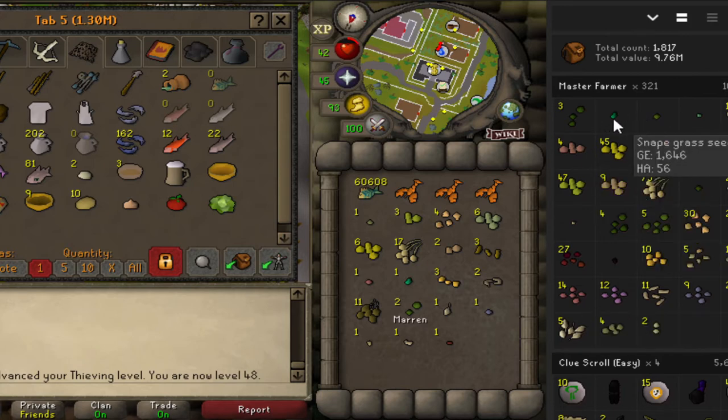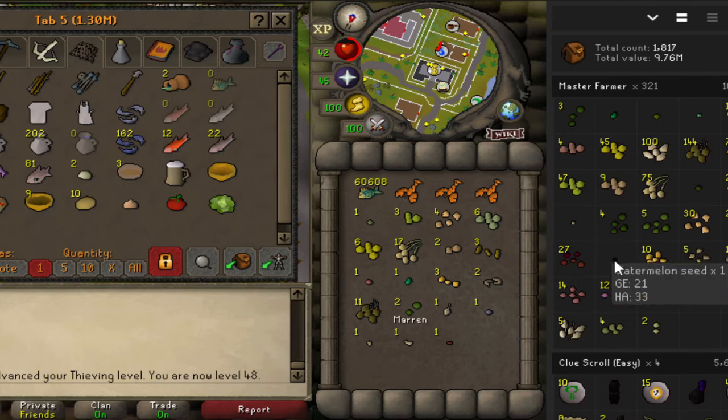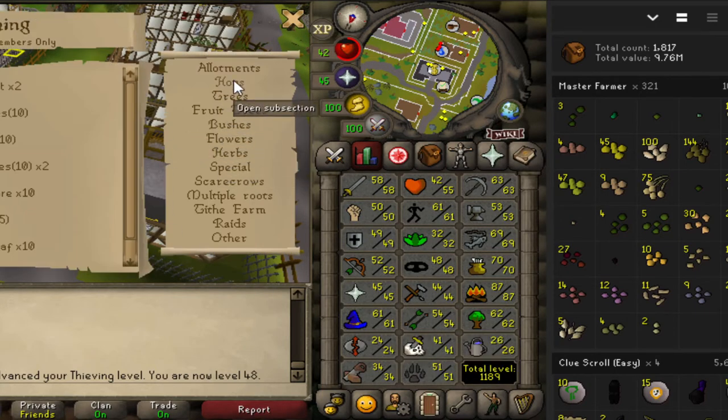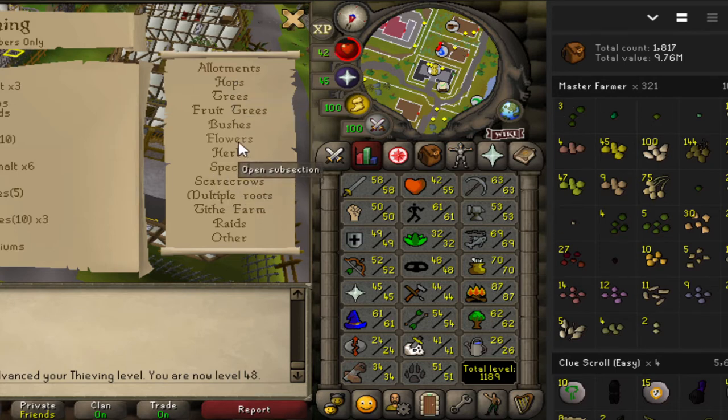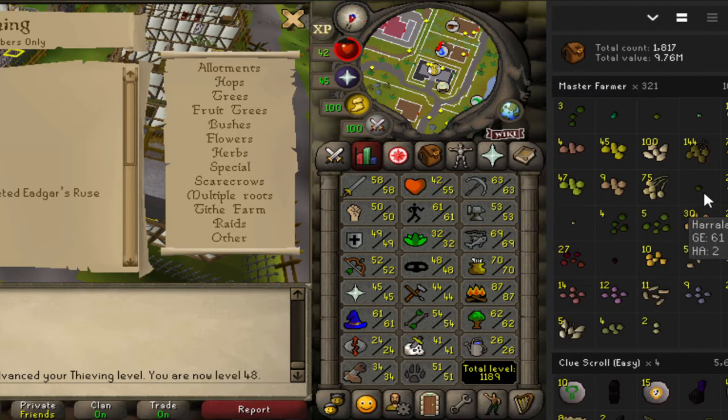Everything else is semi-okay - we've got a snapgrass seed, toadflax, seaweed spore which will be nice for later. We've got a few of the herb seeds we use for birdhouse runs, some vegetable seeds, and a few miscellaneous ones. We also have a couple of herb seeds: harlandars, torstols, mentals and guams. I'm not actually sure what level you need to farm ranarr seeds - let's check - level 32, so we need a couple more levels before planting those.